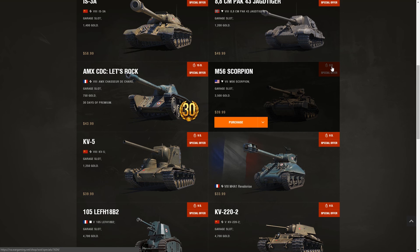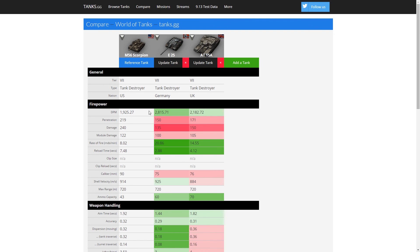Let's go to Tanks.gg and have a look at this tank in comparison to some others. We're going to do two comparison sets with the M56 Scorpion. First, we'll compare it to other Tier 7 Premium Tank Destroyers — the E25 and AT-15A are the main ones that come to mind. Right off the bat, the Scorpion has the lowest DPM of all three. The E25 gets roughly 1,000 more DPM, and the AT-15A gets about 200 more than the Scorpion. Looking at penetration, the Scorpion wins out easily — it has the best gun of the three in terms of alpha and pen, but not DPM.